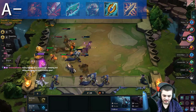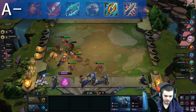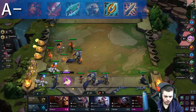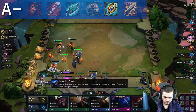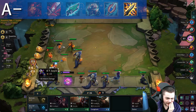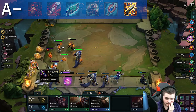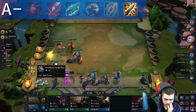Seraph's Embrace is an interesting one because it is an extremely strong item, but only on a few units. In general, Spear of Shojin is just a better Seraph's Embrace, although a well-placed Miss Fortune or Morgana could utilize this item to the fullest. Pretty much put Seraph's on any unit who needs to get their ult off early to have an impact. I was debating whether or not to put Static Shiv in S tier, as it is becoming extremely popular for its ability to one-shot enemies in a Gunslinger comp. Even though it isn't very versatile, it is so strong in a Gunslinger comp it needs to at least be considered an A tier item.